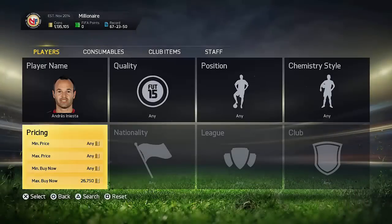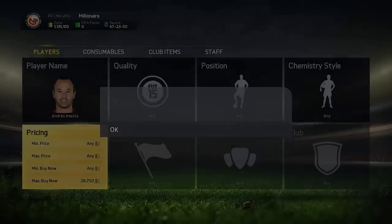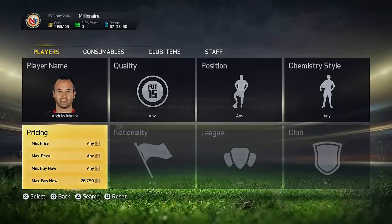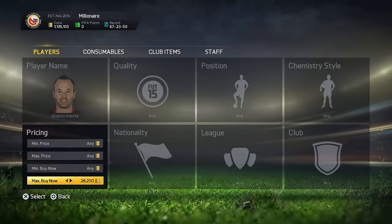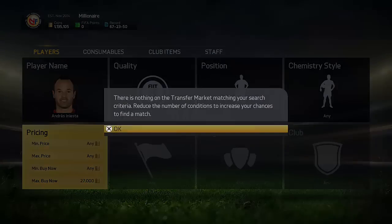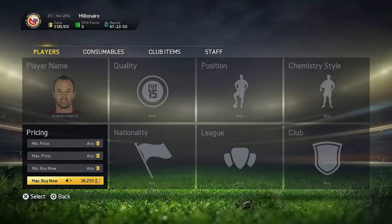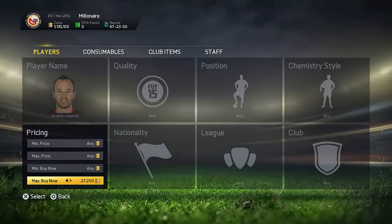You can make some absolutely insane coins by doing this trading method, so I would definitely recommend this to all of you guys. Definitely go try this out with literally any single player you want — it works with every single player on this game, and it just works absolutely amazing because the deals you can get are insane. You can probably make 100k in minutes with this method — you can literally make 100k in minutes.